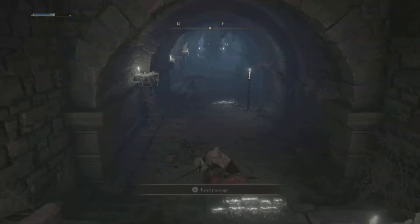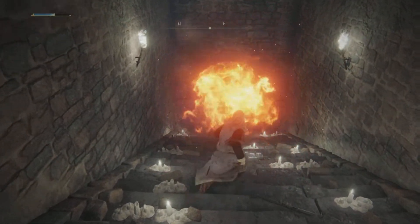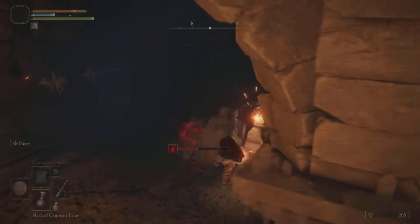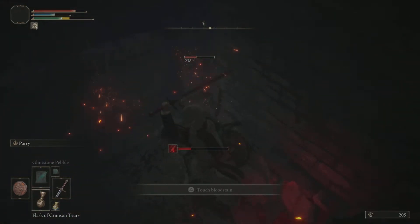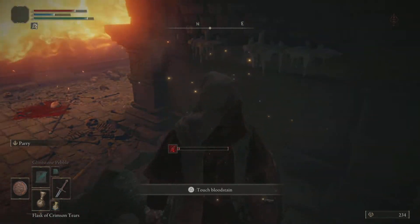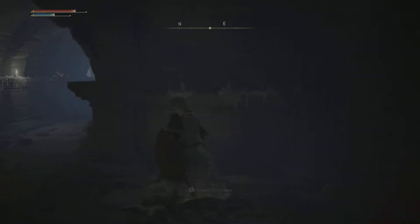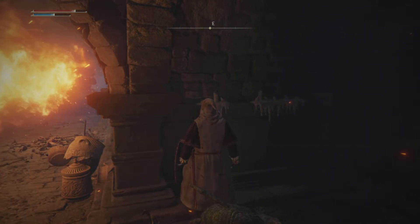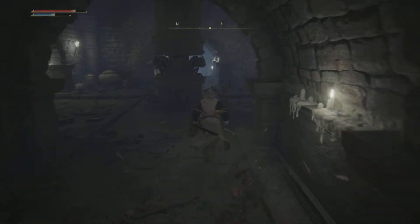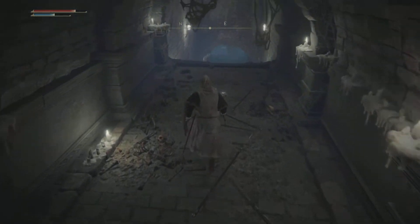Up ahead we've got some very dangerous fire, so take a little bit of health and creep down. Beware of the flames coming rather quickly - run back up and let the fire run its course. As soon as it stops, run and go straight to your right, but beware there's another gargoyle thing hiding which will kill you if you're not ready for it - get your shield up. As soon as the fire stops or when you think it's retreating, run past it and then you're safe. Your Erdtree's Favor Talisman is up ahead.